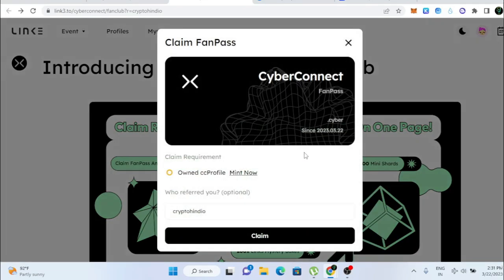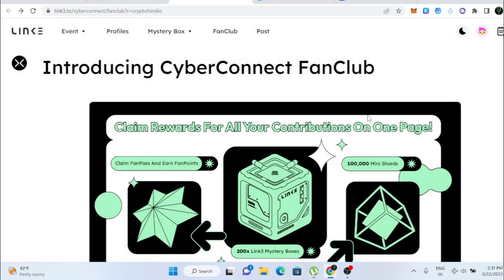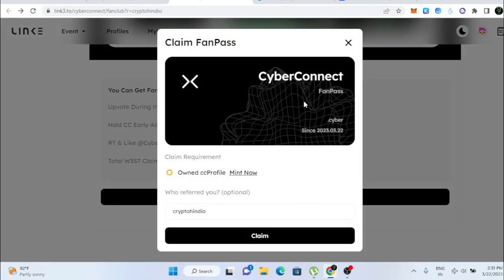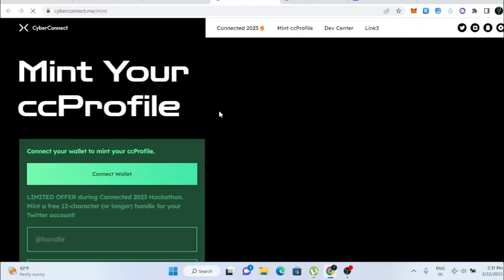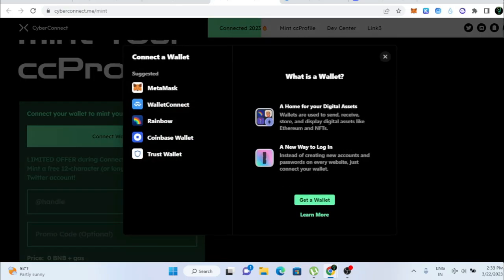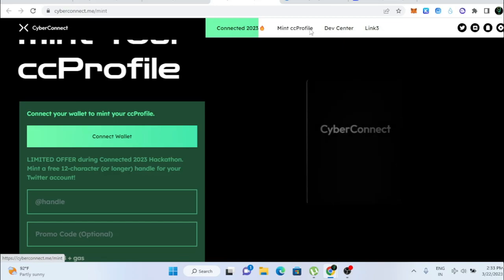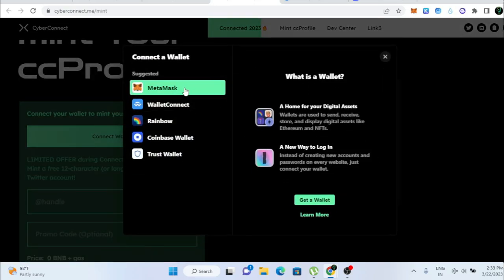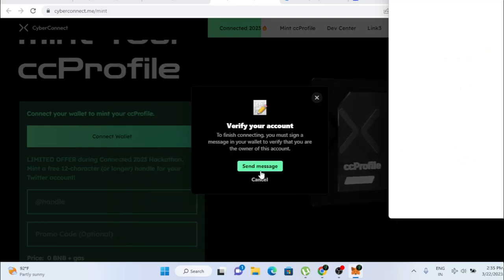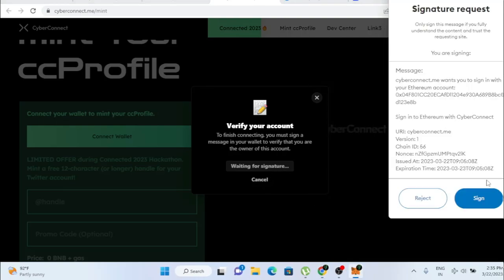Once logged into the Link3 platform, it will automatically pop up. If it doesn't, scroll down and you'll be able to see 'Claim Fan Pass'. Click that, and then click 'Mint Now' which will take you to the CyberConnect platform. Here you need to connect your wallet — click 'Connect Wallet'. If it doesn't pop up, click 'Mint CC Profile' and then 'Connect Wallet'. Select MetaMask, connect, then click 'Send Message' and do the signature.